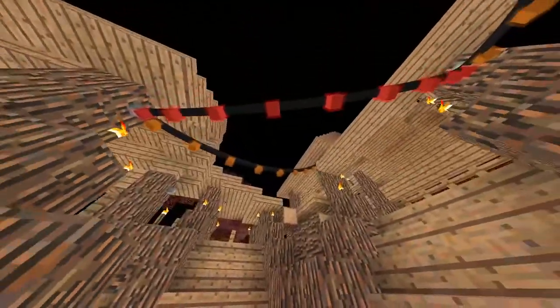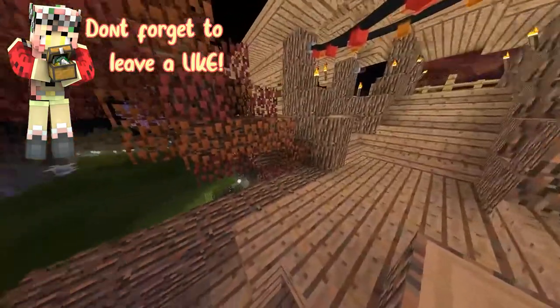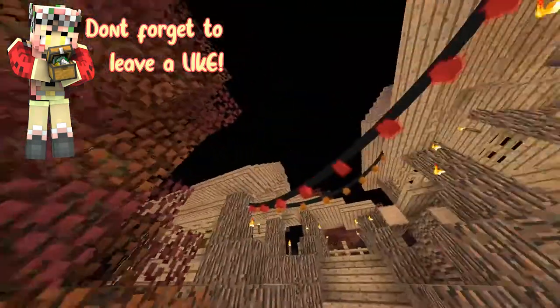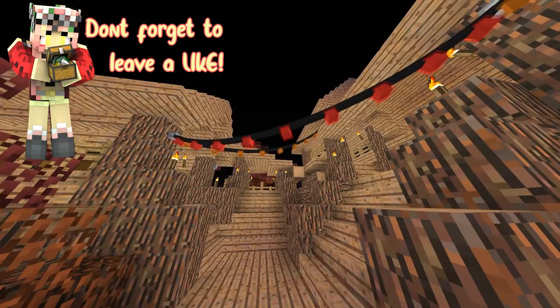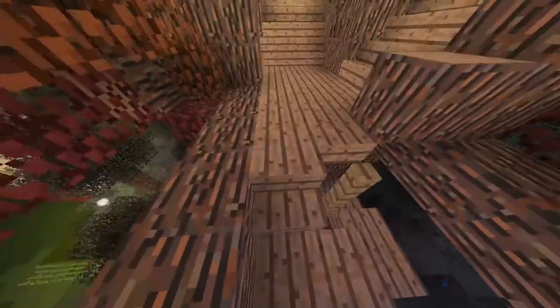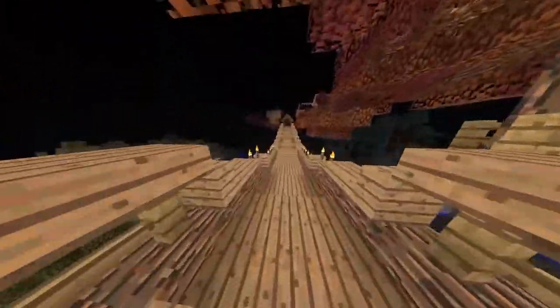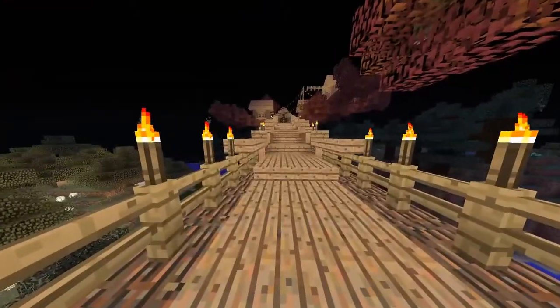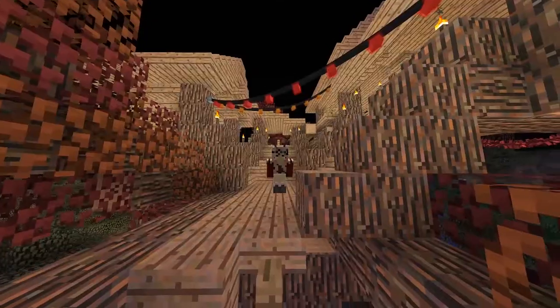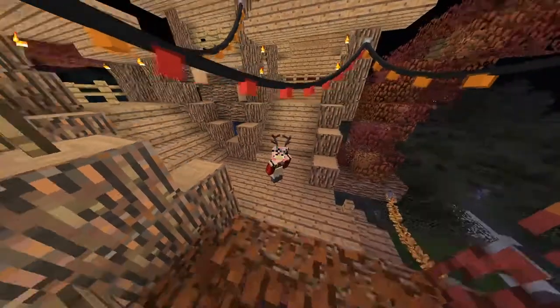We added fairy lights because they're in the mods, so we might as well use them. Since there is a house building competition, we want to try and win. We added tinsel — orange and red tinsel — to go along with the theme of the house, and I have that on both this house and the next. I'm going to give you guys a fly-around overview of the house just so you can see how big and grand it is.